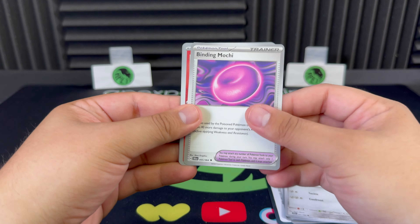Let's see if maybe we can get a Special Illustration Rare here today. Nice Stretcher, Duskull, Decidueye, and EX Munkidori — nice one there, another hit!